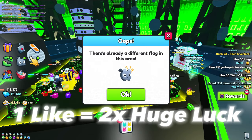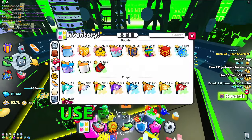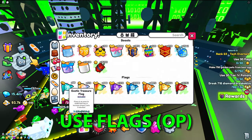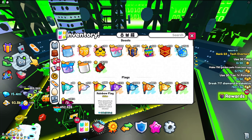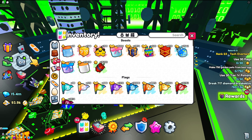Go into items and you want to have exotic treasure flags on. I can't have them on right now because someone else put fortune flags on — don't use fortune flags. Use exotic flags, or if you don't have them, use shiny and ramble flags, because those are going to make your pets break breakables a whole lot faster.